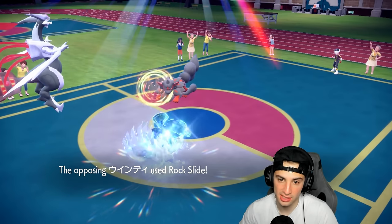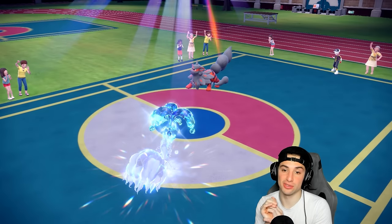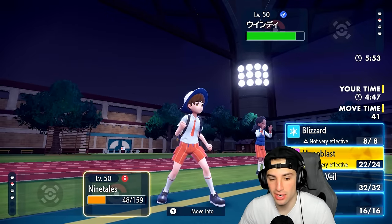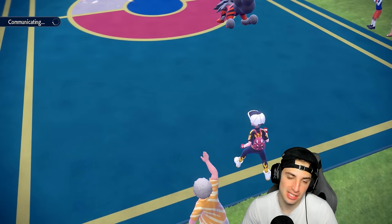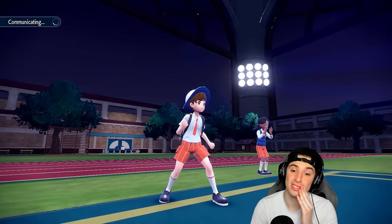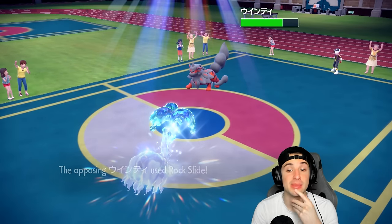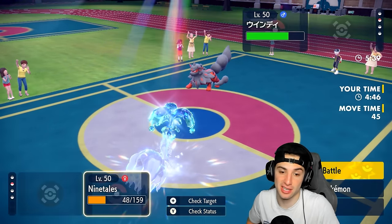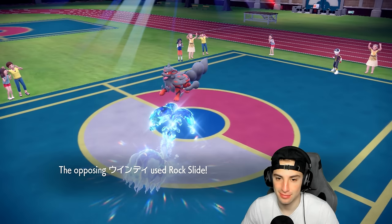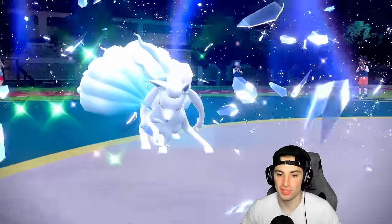It turns into a 2v1 but Arcanine still seems to have the upper hand. Rock Slide flies — looking scary, and it dumps on Kyurem. Is that Choice Band? Some serious damage there. I wish I had Fire Tera left because that'd be four times effective. We're not winning this game. I'll go for a Blizzard but Rock Slide's going to be game. That's gotta be Choice Band Arcanine — GG's to our opponent. Blizzard lands, Rock Slide misses once — but then Rock Slide connects and that's game.